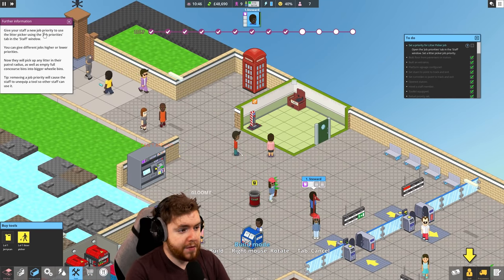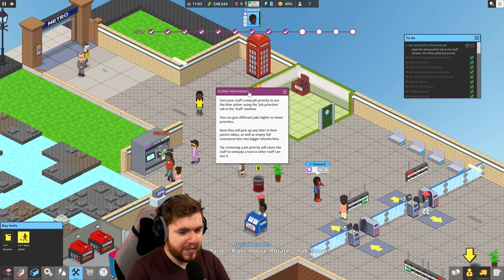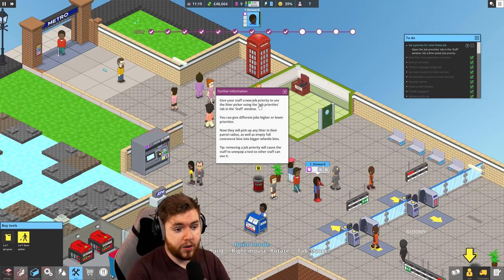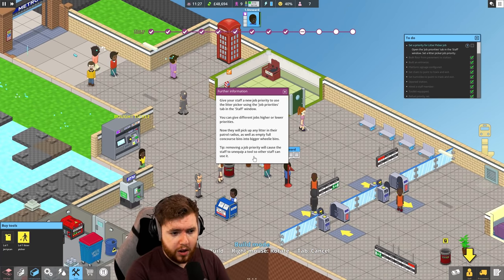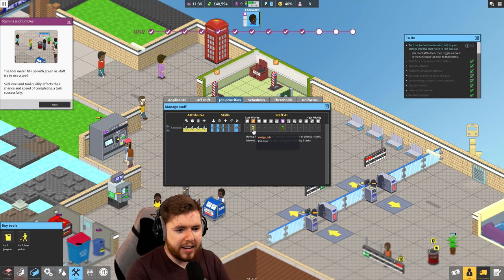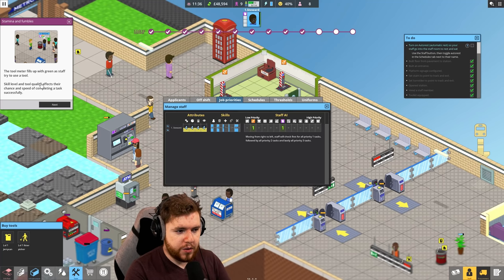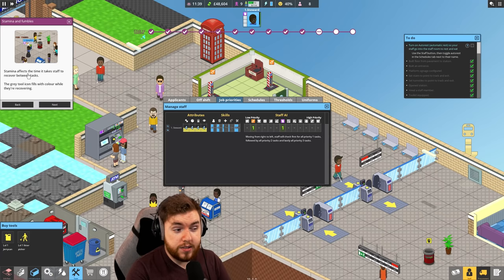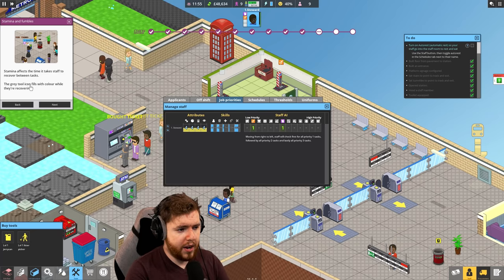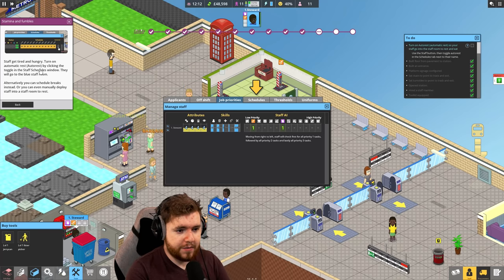Give your staff a new job priority to use the litter picker using the job priorities tab in the staff window. You can give different jobs higher or lower priorities. Now they will pick up any litter in their patrol radius, as well as empty full concourse bins into bigger wheelie bins. Removing a job priority will cause the staff to unequip a tool so other staff can use it. So if we go to jobs, I can manage these priorities - it is just like RimWorld.